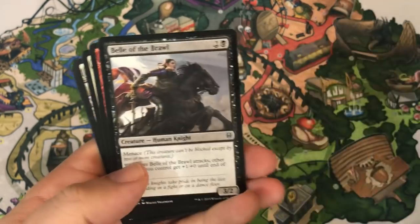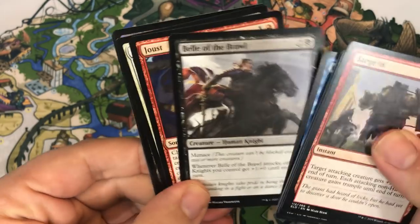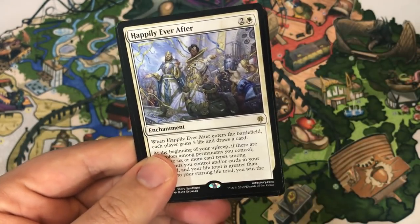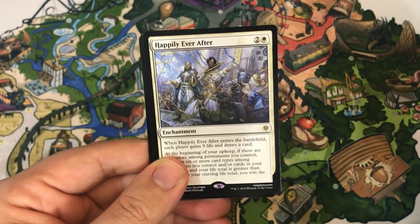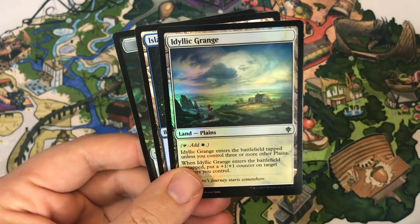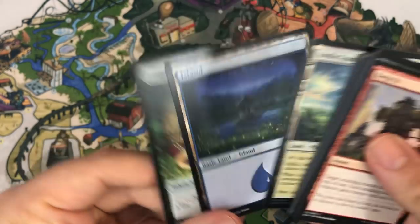Overwhelmed Apprentice — that broom was jumping at me a minute ago — Belle of the Brawl, and Joust. Oh, I get another foil: Happily Ever After — kind of a fun card, I like that. And we get Idyllic Grange as one last foil too.